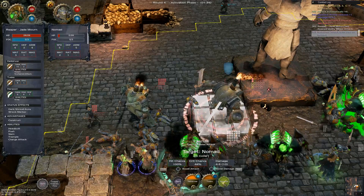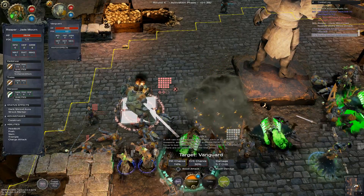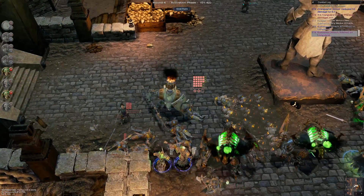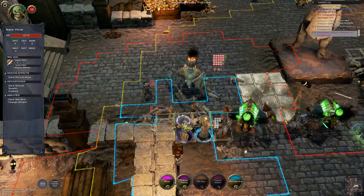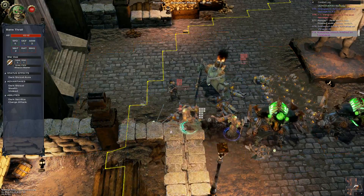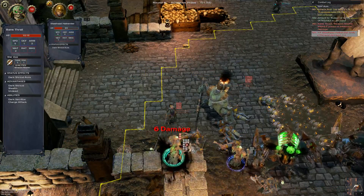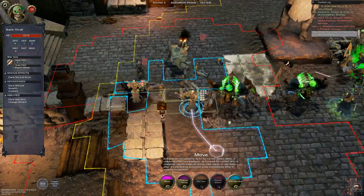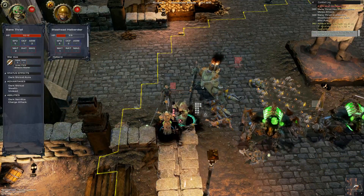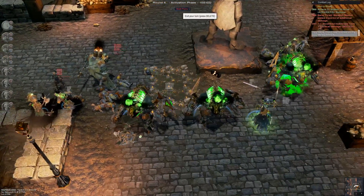All we have to do is hit this one — look at that, two heavies. Five damage. We're moving this one — is that going to be a free strike? No, good. Finish him — did some damage. Hopefully we can finish him off together — teamwork for the win. End our turn.